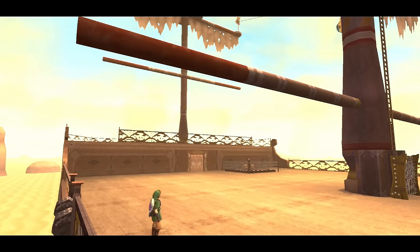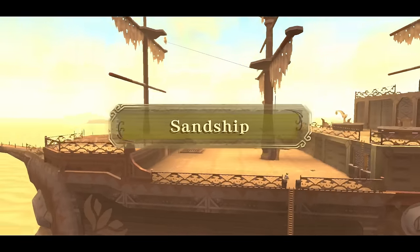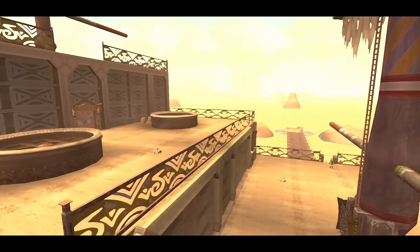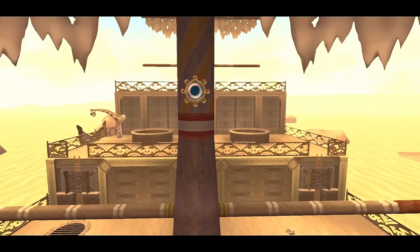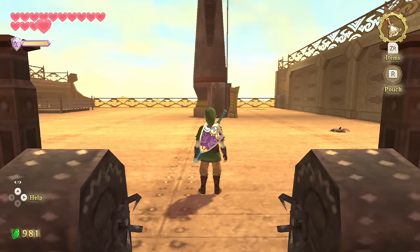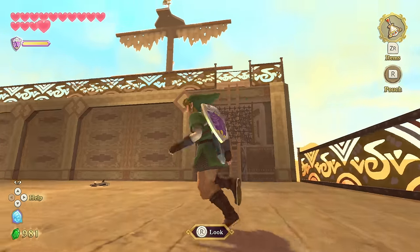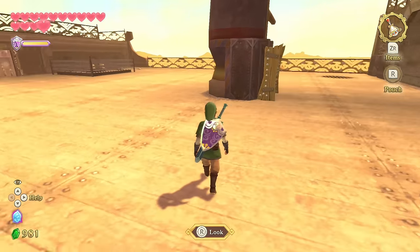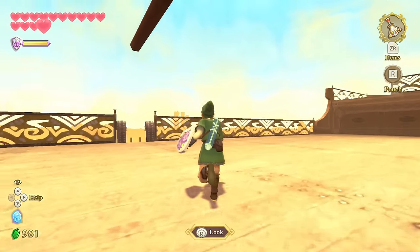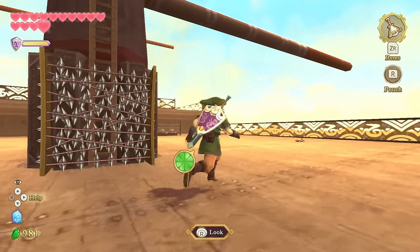Hey guys, welcome back to Zelda Dudes play Skyward Sword HD. This time we're in Dungeon 5, the Sand Ship. We just did Ancient Cistern, yeah, this is five. We're pretty far in the game - we have almost all the heart containers, we're on our second row, almost halfway. We haven't really been going out of our way to get all the pieces of heart, so there's some we've missed.